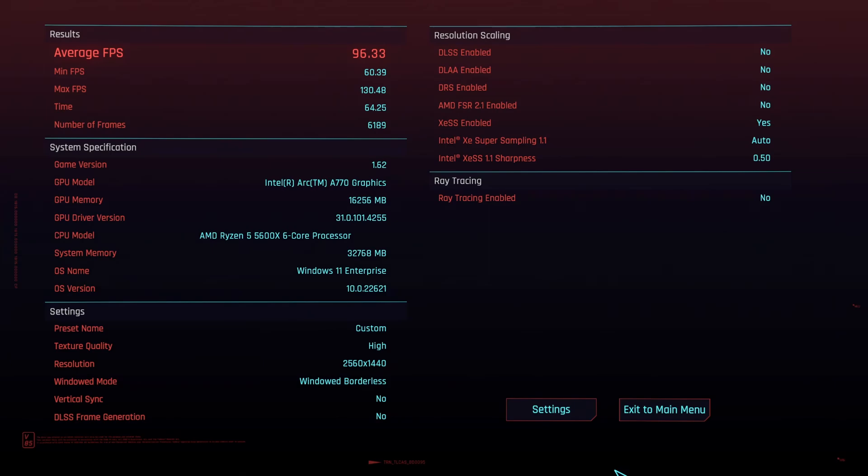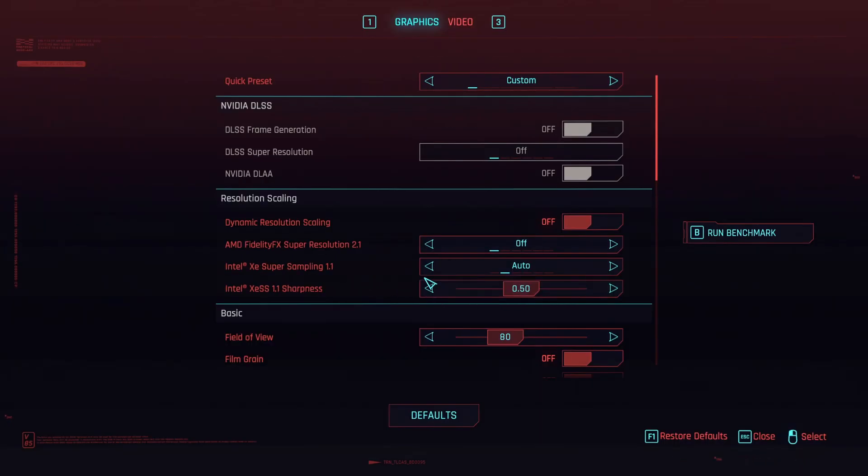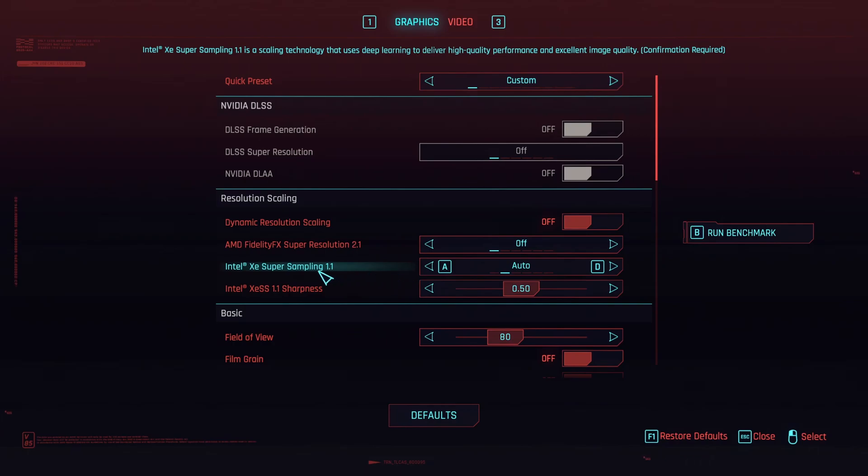I want to do a benchmark while I'm capturing in OBS so that you can see the exact decrease from these exact same settings, still using super sampling. The only difference will be that I'm also capturing simultaneously in OBS. You can see that I have the Intel XS set to auto and the sharpness by default is set to 50.